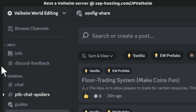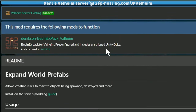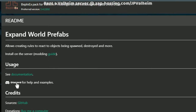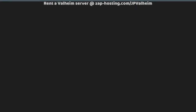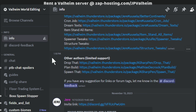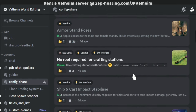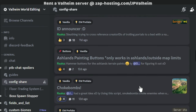Clicking on that link will give you access to the Valheim World Editing Discord channel. Alternatively, you can look at any of Jerry's mods, scroll down, and you'll find the Discord link right there — it's the same link. This Discord is a fantastic place for people who are interested in this sort of thing to connect, and there is a config share section where you can download all of the different things that people have been using.